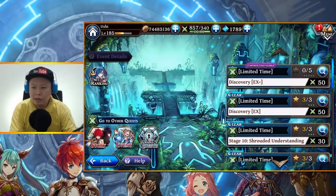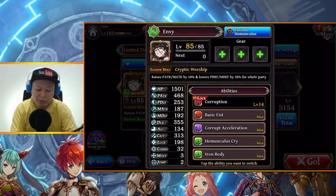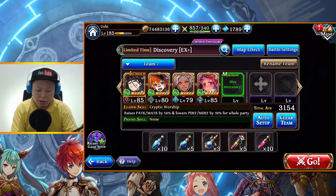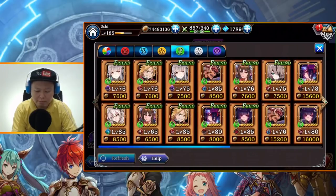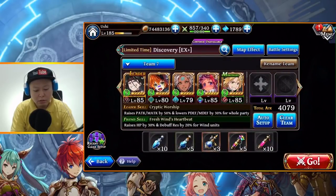Hello guys, welcome back to Ushi Gaming channel. Today let's do the Discovery EX Plus. I will do it with wind type units only, no item use. I will use Envy as the leader to get P ATK plus 50%, and then Hayate, Ramses, Rahu, and an Edward friend. This Edward should be nice — Shorty and Regal Garuda Blade. Let's do this.